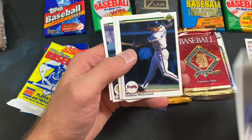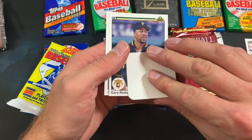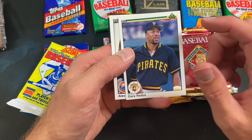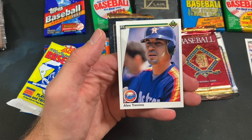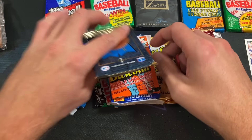Kevin Mitchell portrait card, Floyd Bannister looking almost possessed — look very closely at his eyes, definitely possessed by some sort of ancient Sumerian demon. Gino Petralli, Kal Daniels, Scott Scudder rookie card — that one is not a short print. We have the hologram sticker of the Twins. Gary Roenicke and Alex Trevino — the blurred-out face in the background. I kind of like that card a lot. It's a neat photo nonetheless.